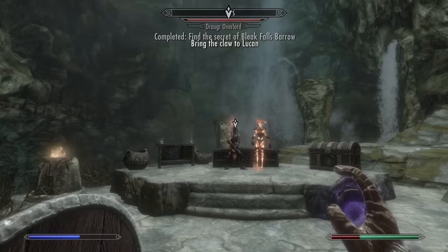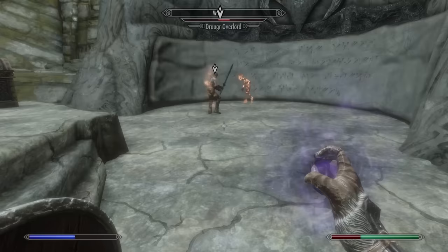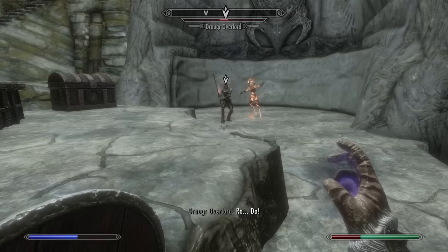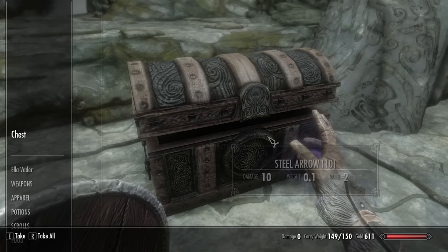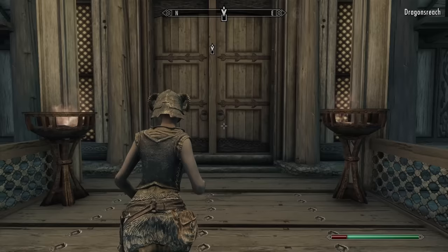After this wall does its thing to me, a draugr overlord pops out from his coffin and he is scary. He can use a shout and has an enchanted sword. I worry he will be able to kill our flame lady, but in the end we just have to wait for a bit while she burns him alive. I make my way out of the dungeon and back to Riverwood, where I return the golden claw to the Riverwood trader before heading to Whiterun again to turn in the quest.